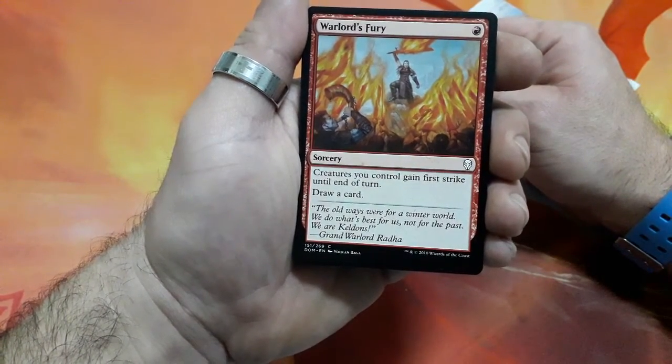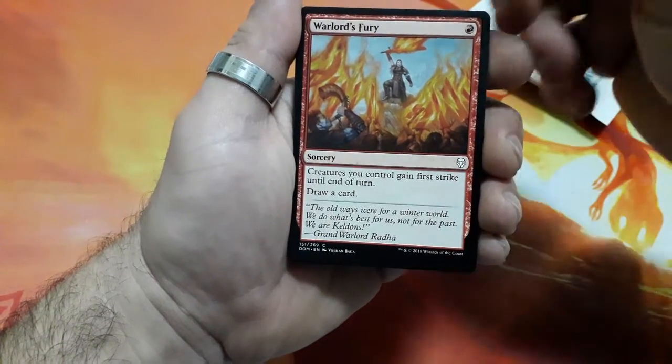Warlord's Fury, 1 drop. Creatures you control gain first strike until the end of the turn, then draw a card.